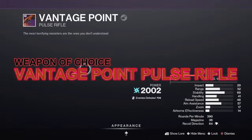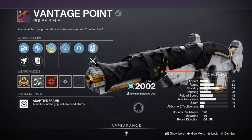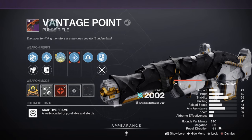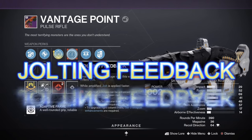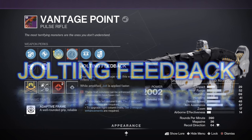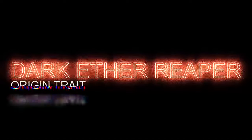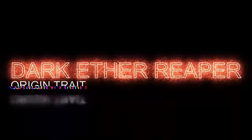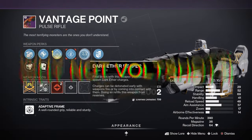It does feature the Vantage Point pulse rifle. The reason for it is Jolting Feedback — you have to have this perk. Jolting Feedback: dealing repeated damage with the weapon inflicts Jolt; when you're amplified, the Jolt is applied faster. Also, Dark Ether Reaper is the origin trait — final blows with the weapon periodically spawn dark ether charges.